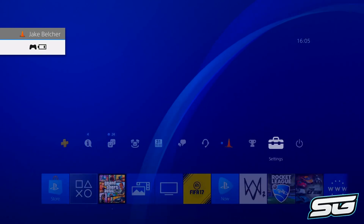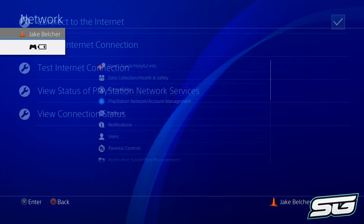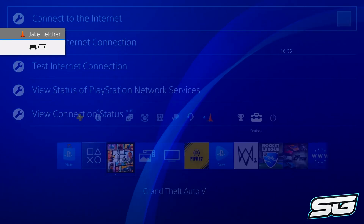What should happen from here is you should be in the clouds. Press your PS button, go to settings, then go to network and disconnect the internet from your console. You should then be alerted with a message saying you've lost connection, which should put you back in single player.